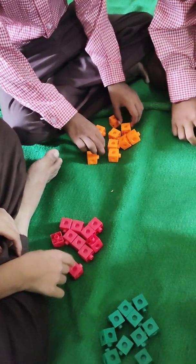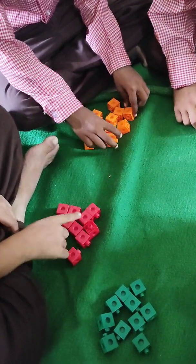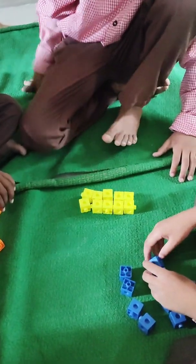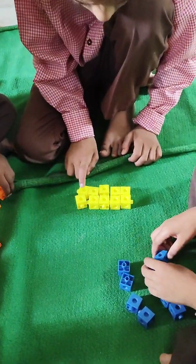1, 2, 3, 4, 5, 6, 7, 8, 9, 10. Okay, Anas. You have yellow color. You count your blocks. How many blocks do you have?